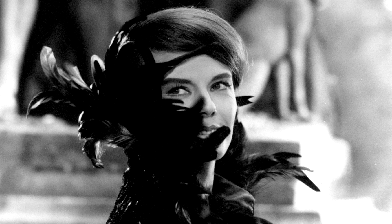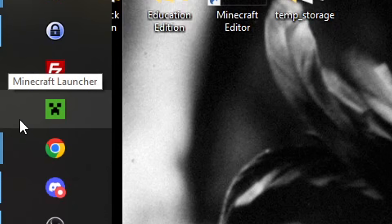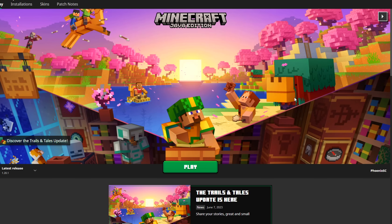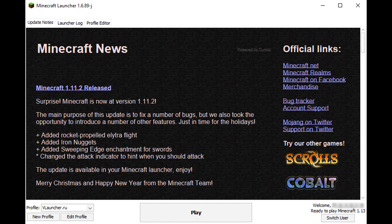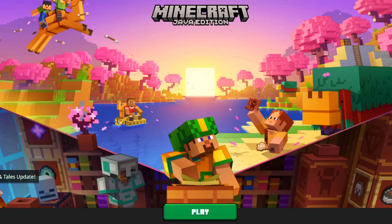This is my desktop. Extra points to whoever knows what this is from. The new Minecraft launcher icon is this. I'm going to click on it to open. Full praise to the new launcher look — this is amazing. I know there's a lot of OG people out there who love the old one, but I really, really like the new launcher.